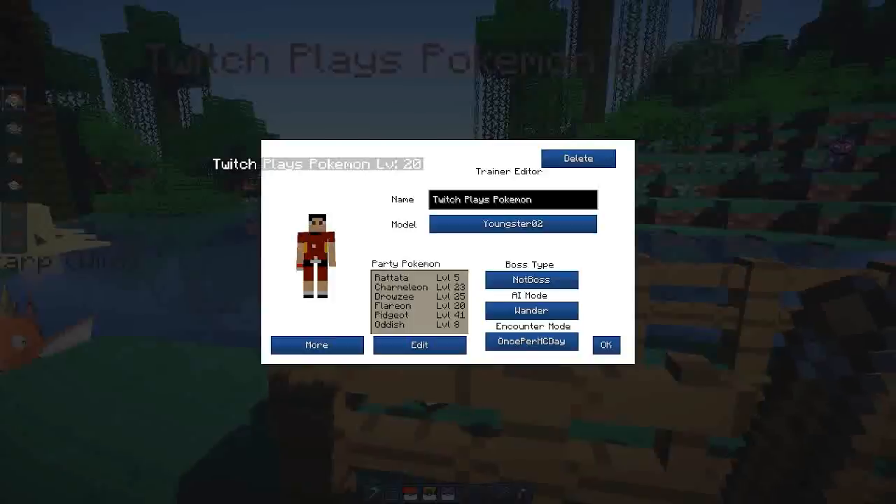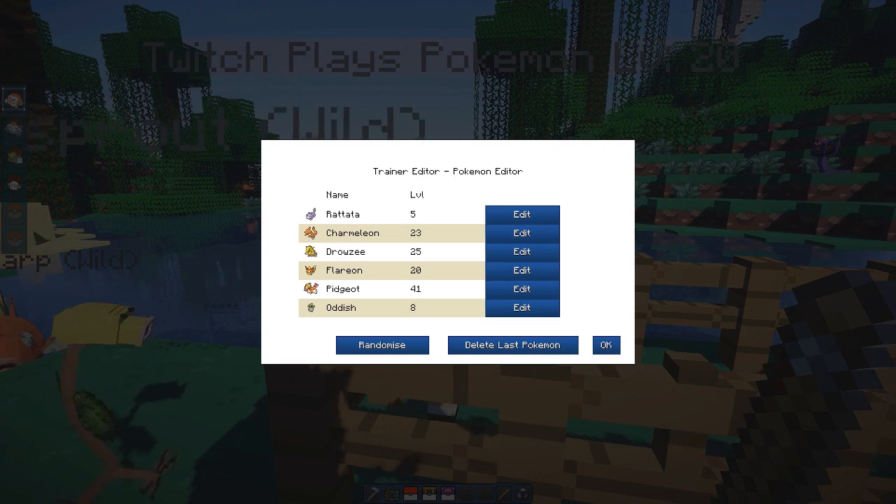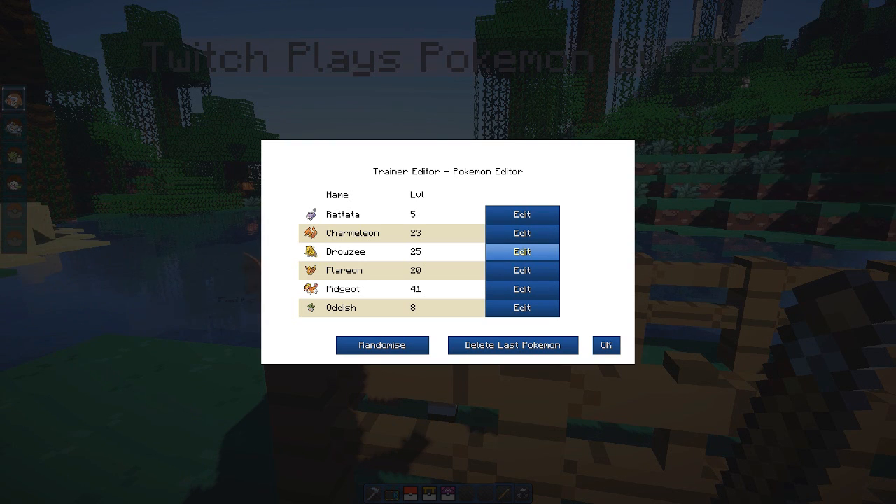I want to show you this dude because this is the important one I made. He is a youngster — I tried to make him like Red. You can only use the models from the game, and you can edit everything in the party, which is really cool. At the moment there are a couple of bugs with it, and there are more server-wide which we are trying to fix to get everything going on the servers, like I said for Kanto the other day.